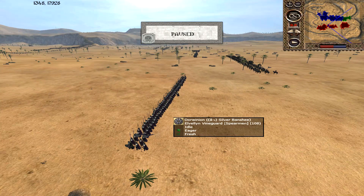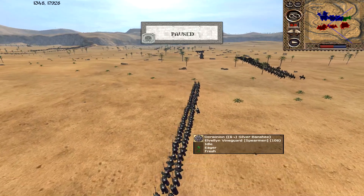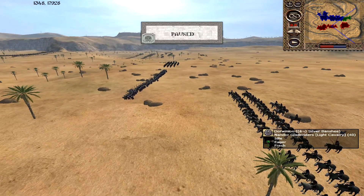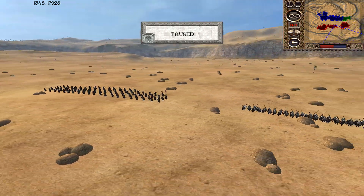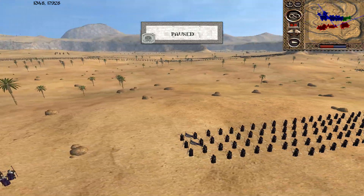Next we have Dolinion, commanded by Silver Banshee. He's got some Evellon Vineguard, some Waquindi Glade Lords, Nandor Glade Riders, more Evellon Vineguard, and Waquindi Bows. The rest of his army is hidden at the moment, so we'll come back to him.